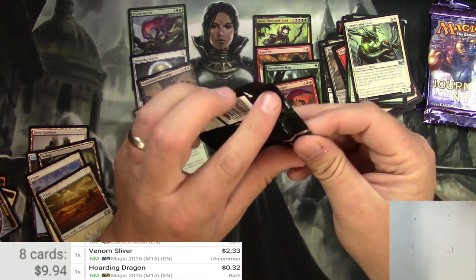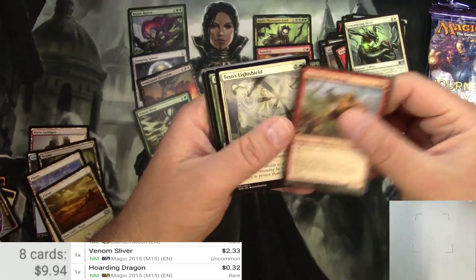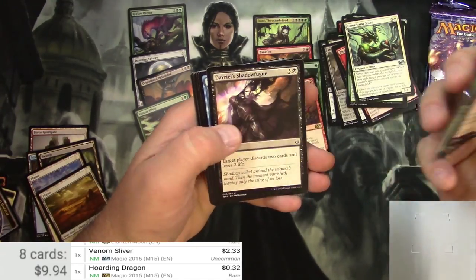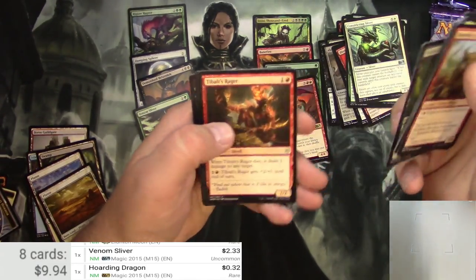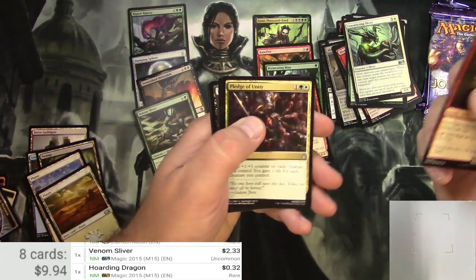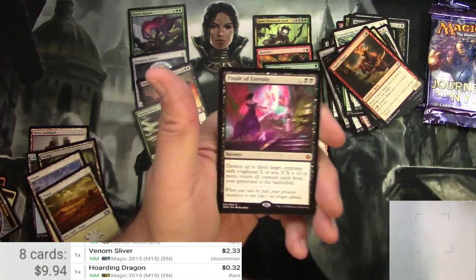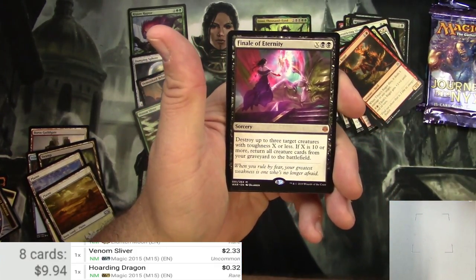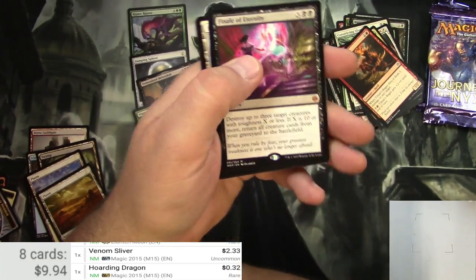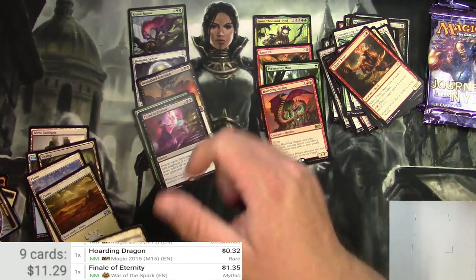War of the Spark. I had a lot of fun with this set. I know people have mixed feelings about it, but I liked it. Teyo's Light Shield, Spellkeeper Weird, Pollenbright Druid — love that card, because I'm a noob, I like to proliferate stuff — Tibalt's Rager, Pledge of Unity, Nahiri Storm of Stone, and Finale of Eternity. Got a Mythic here. 2 Black and X — destroy up to 3 target creatures with toughness X or less. If X is 10 or more, return all creature cards from the graveyard to the battlefield. The Finale of Devastation is better, of course, but for $1.35, I'll take it.